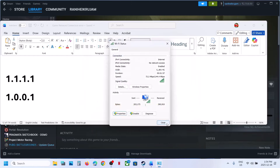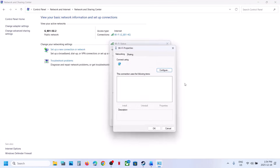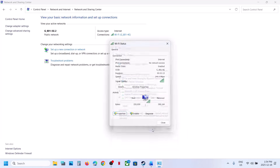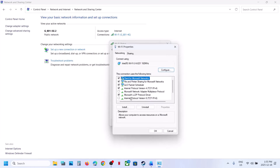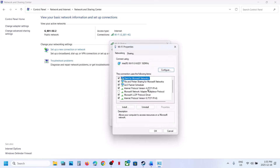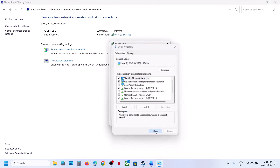Check 'Validate settings upon exit,' click OK, close the window, and relaunch the game. Still not working? Click on your internet connection, go to Properties, scroll down and find Internet Protocol Version 6 (TCP/IPv6) — if it is checked, uncheck it, hit OK, and relaunch the game. Once you are done playing, you can re-enable IPv6. If you were already using a manual DNS, go back to TCP/IPv4 Properties and select 'Obtain DNS server address automatically,' then click OK and relaunch.